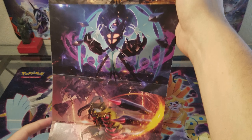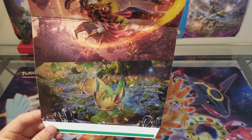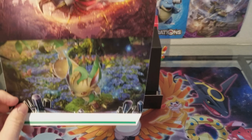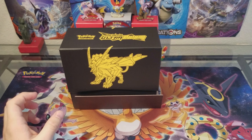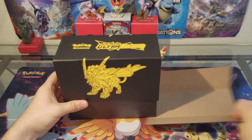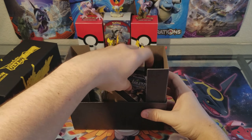I'm excited for it. You've got Duskmane on top, Dawnwings, then Giratina, and Leafeon. Kind of out of place, Leafeon — you've got three legendaries and just an Eevee Evolution. Toss it to the side, toss the cardboard, create a big giant mess behind me.